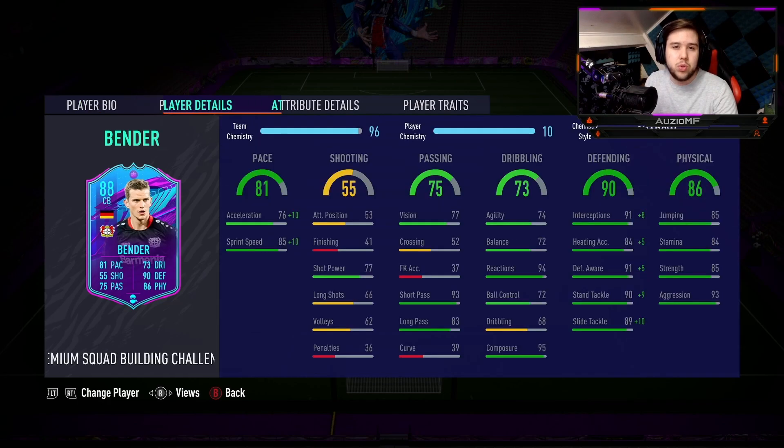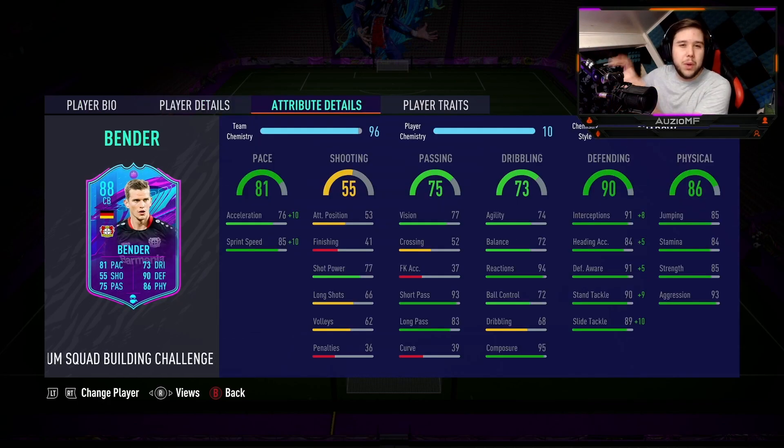The weak foot might show a bit of a difference between the two, but I don't feel like it's going to be a huge thing. Either way, shadow chem style, 10 chem for Sven Bender. We used the anchor chem style on Lars because he already had that pace, but you definitely need a shadow for Sven. He has 86 acceleration and 95 sprint speed, so he's not too slow. Shooting ability — 77 shot power is decent, but 41 finishing and 66 long shots aren't great at all.